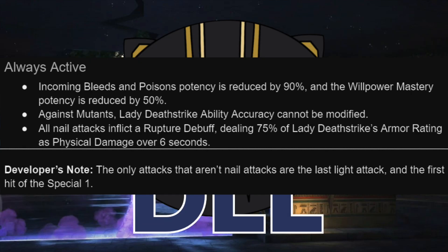Incoming bleeds and poisons have their potency reduced by 90%, and the Willpower mastery itself is reduced by 50%. For those of you who like the recoil masteries, she can absolutely use them — this is a lot of potential healing, even with Willpower cut in half. Even if you never use the recoil masteries, this is still going to allow her to deal with poison or bleed nodes, something like biohazard, pretty darn efficiently.